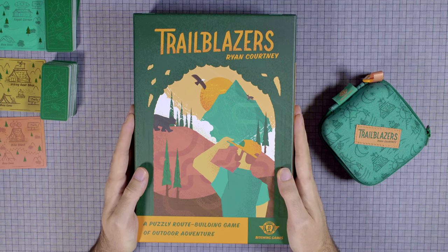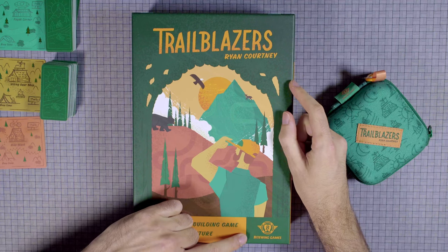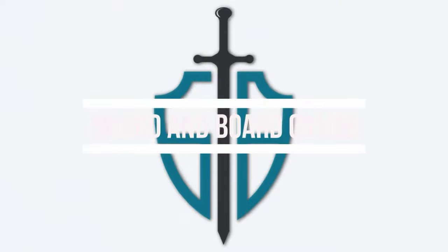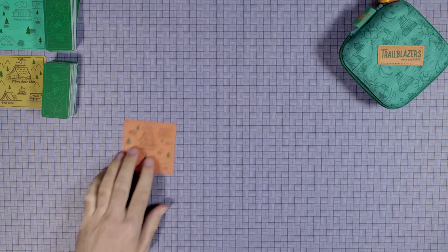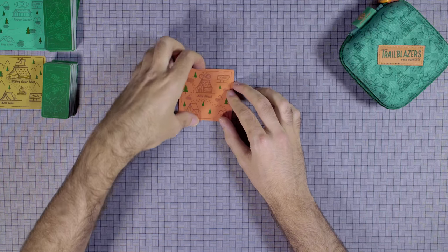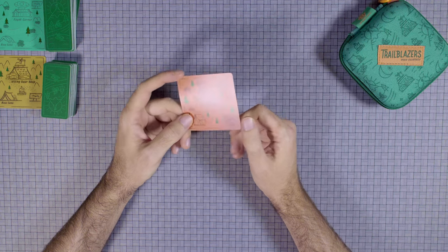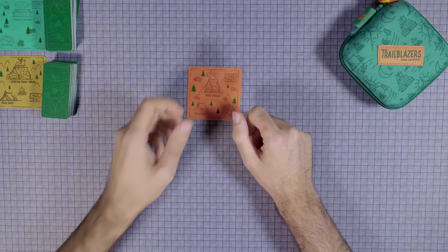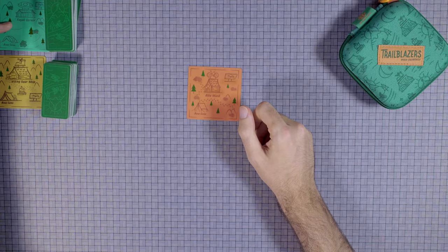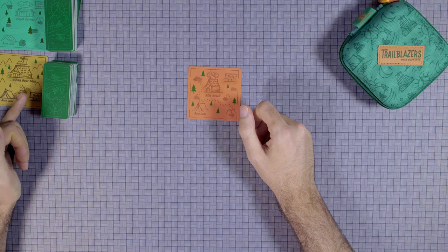Hey there, I'm Mike and this is Trailblazers, designed by Ryan Courtney and published by Bytewing Games. In Trailblazers, you have four rounds to get 50 points, and that's incredibly difficult. How you do it is you have to start and end your trails at these three buildings: either the bike shack with an orange trail, a kayak corner with a blue trail, and a hiking gear shop with a brown trail.